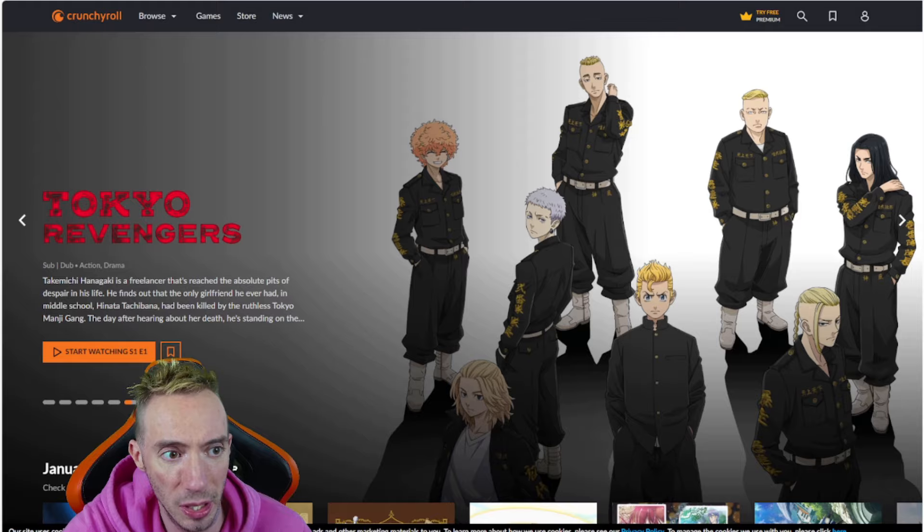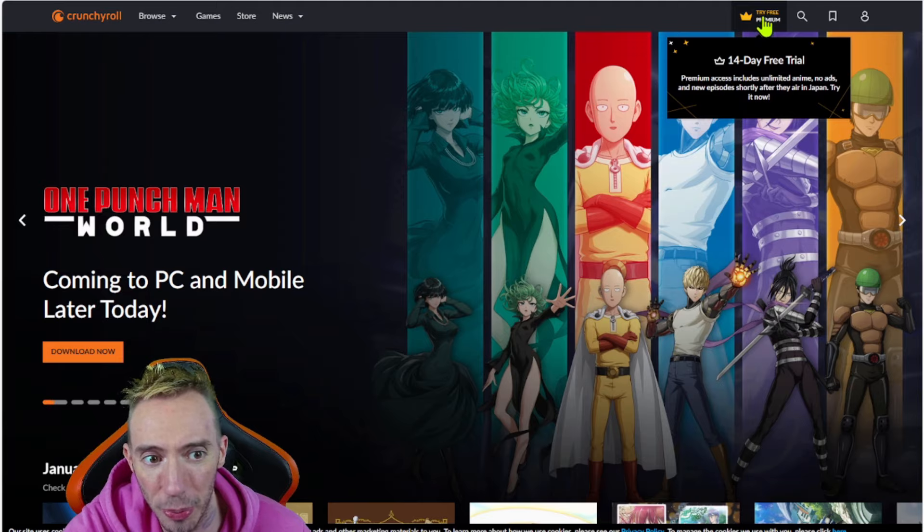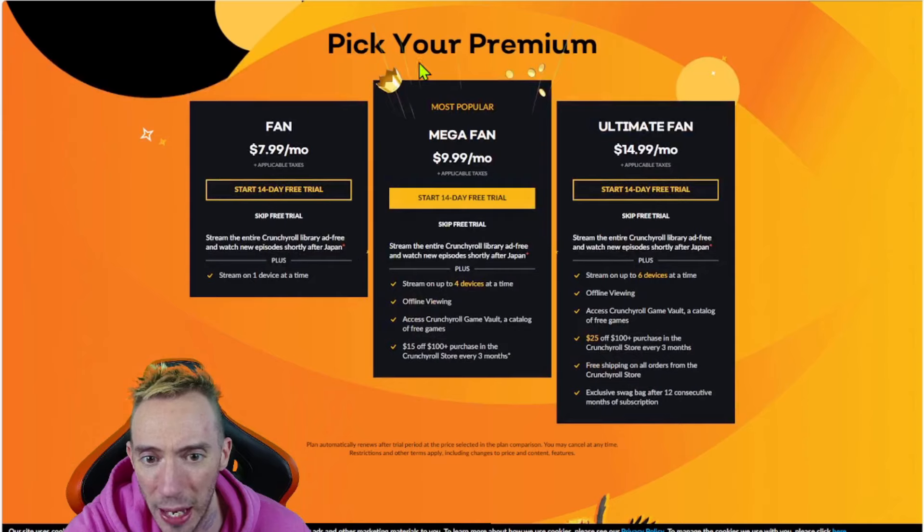We're going to head over to the website so you can see this in action. This is the official Crunchyroll website, and right at the beginning it even advertises One Punch Man World coming to PC and mobile later today. All you're going to do is click where it says 'Try Free Premium — 14 Day Free Trial.' There are three different tiers: Fan, Mega Fan, and Ultimate Fan — it doesn't really matter which one you choose. Just make sure you click 'Start 14 Day Free Trial,' because there is an option at the bottom to skip the free trial.